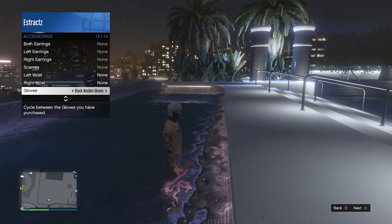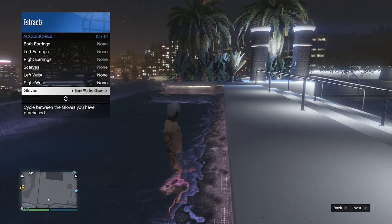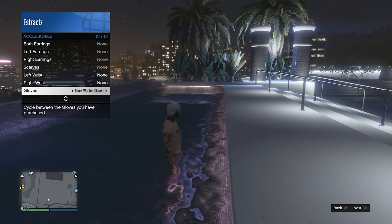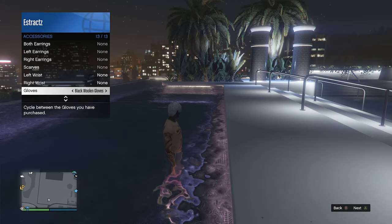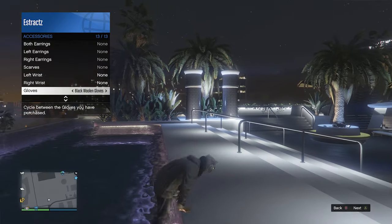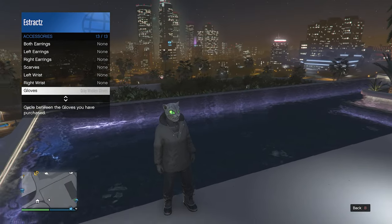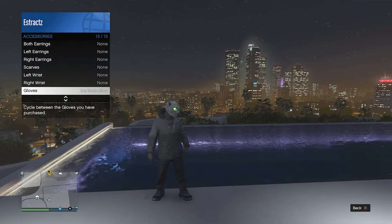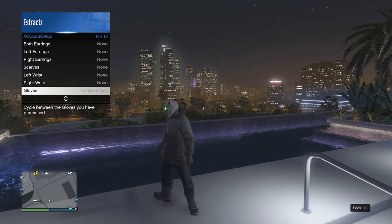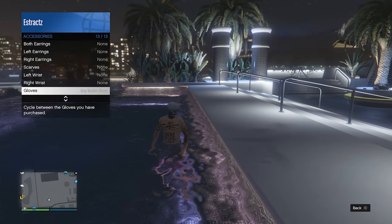All you need to do is hop out of the pool, and right when your character gets out of the pool, scroll to the gloves that you want on the outfit. So I'm going to scroll one time to the right to the gray woolen gloves — hop out of the pool, then switch to the gloves I wanted, and just like that I have the gray woolen gloves on my outfit.